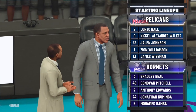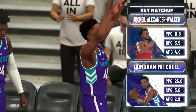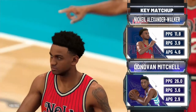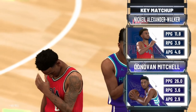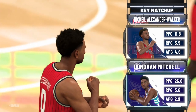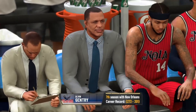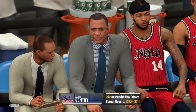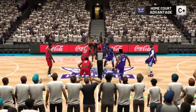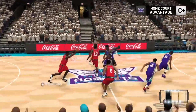For your Hornets: Bradley Beal at the two-guard, Donovan Mitchell at three, Anthony Edwards at power forward, Jonathan Kuminga at center, and Mo Bamba. Bamba and Wiseman at center court for tip-off — game six of the NBA Finals is officially underway. The tip goes to Wiseman and the Pelicans, and that's how this one will start.